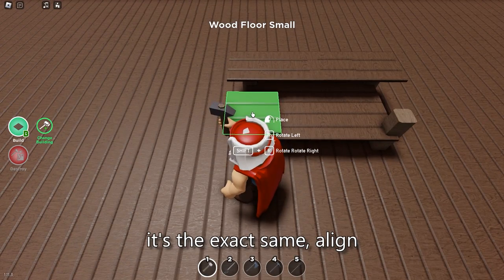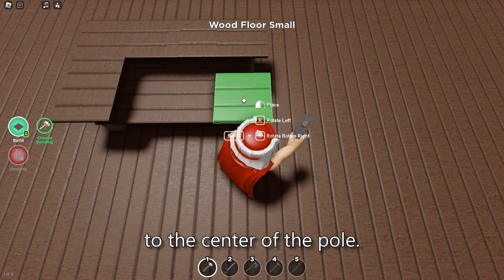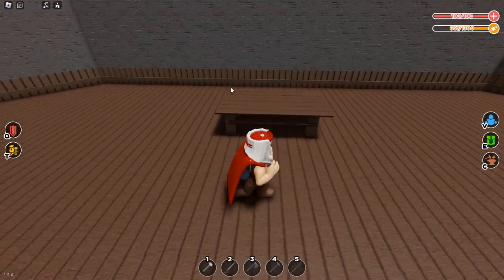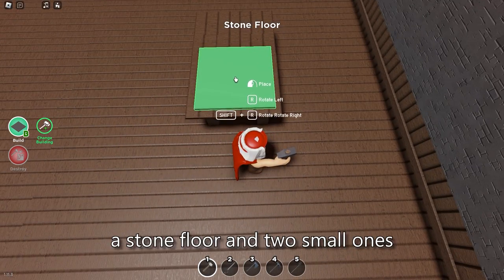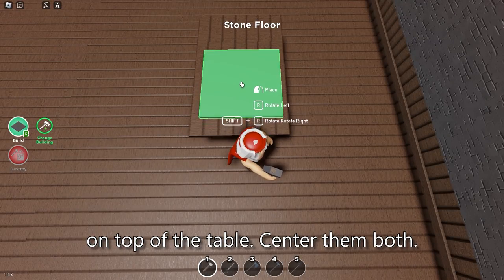In the vertical it's the exact same — align with the one you see above and always try to stay as close to the center of the pole. Now all you need to do is place a stone floor and two small ones on top of the table, center them both, and it's finished.